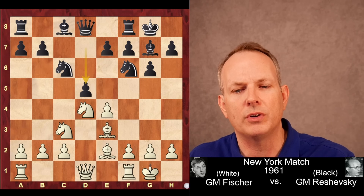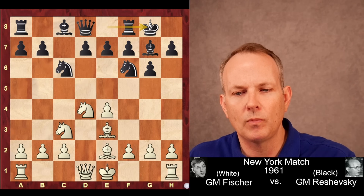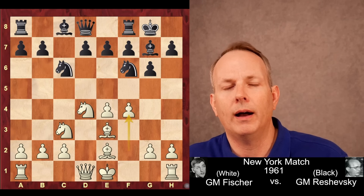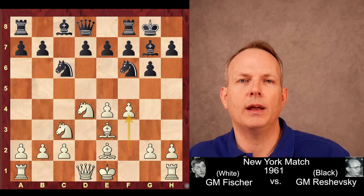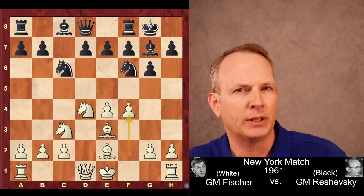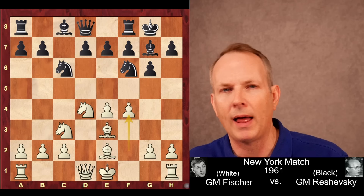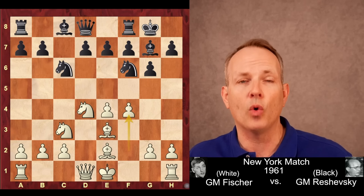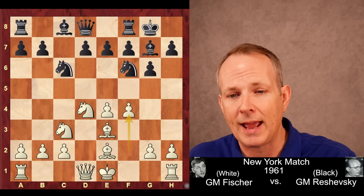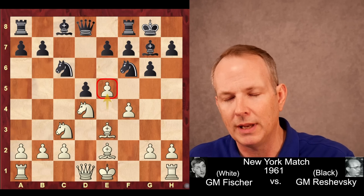If white just castles, then after d5 it's a totally equal position. So f4 is played by Fischer — he's playing something called the Alekhine attack. This is an incredibly wild opening from white. Basically, he delays his castling, his king's safety, and just launches his kingside pawns right at the black position. Devil may care — they're just going for mate right out of the opening.